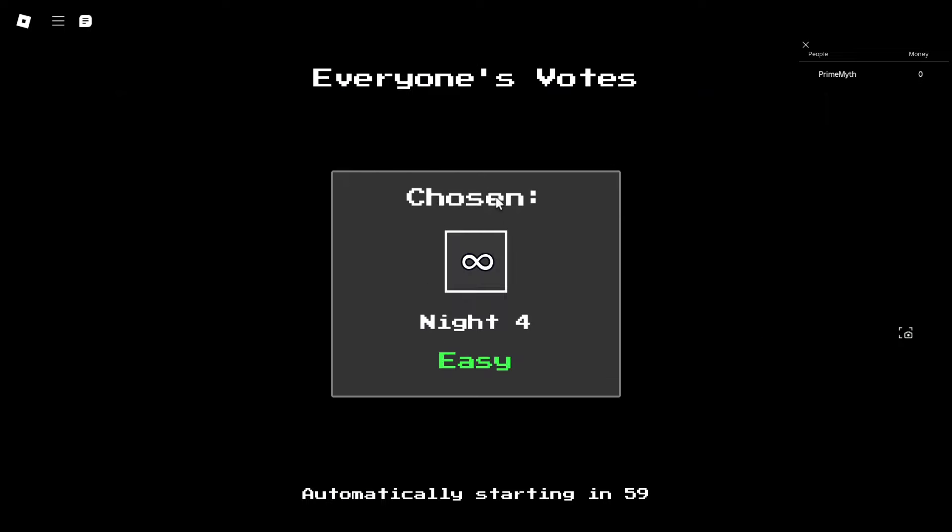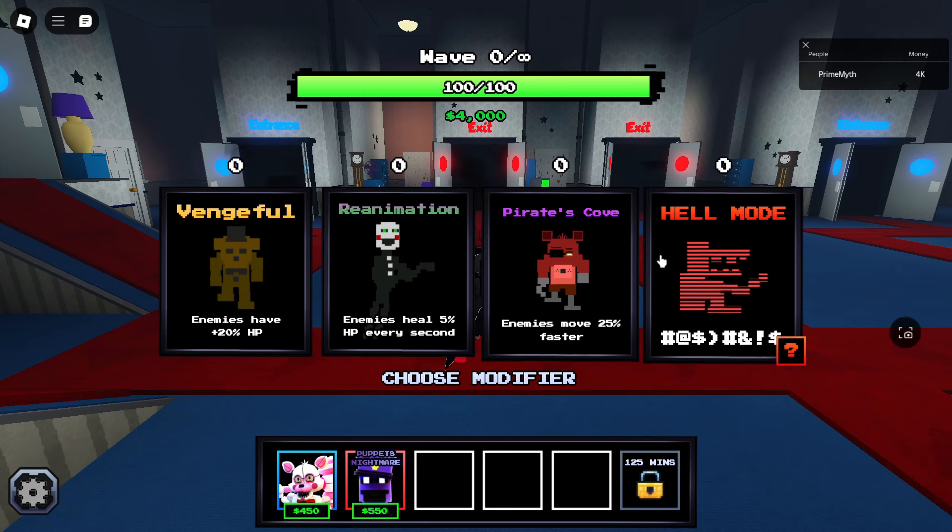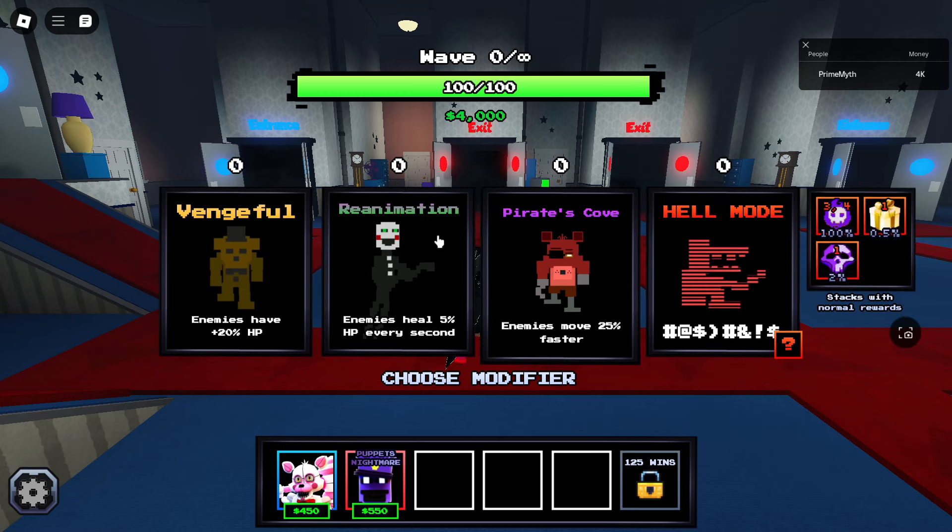Let's see if this rare unit can get anywhere. I'm gonna choose Reanimation. We have to defend both exits. I'm placing down the Night Guard as the starter unit and maxing it out. Now we'll place down our Funtime Foxy — it has a hammer with very terrible range. We can only place three of these. I'll leave it at this and see how far we can get.